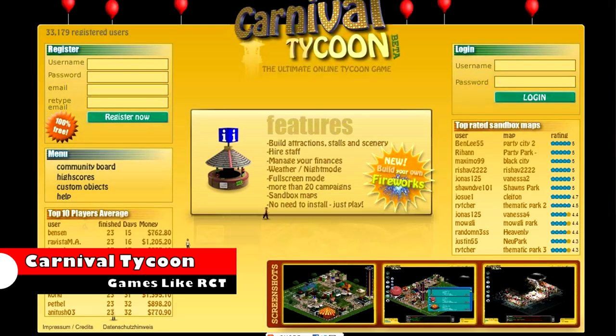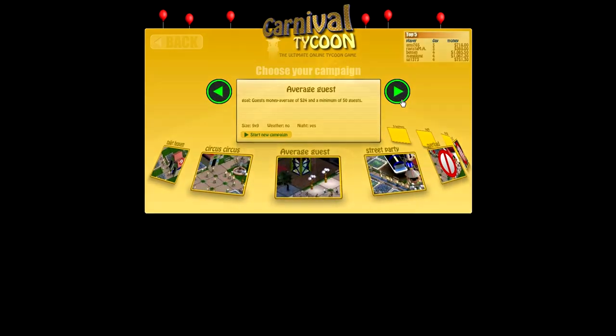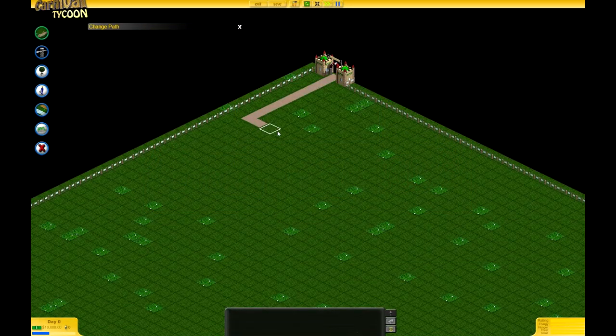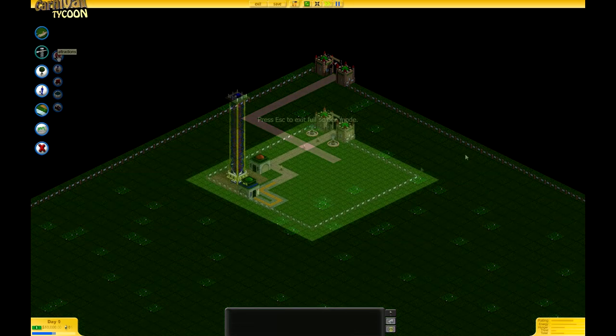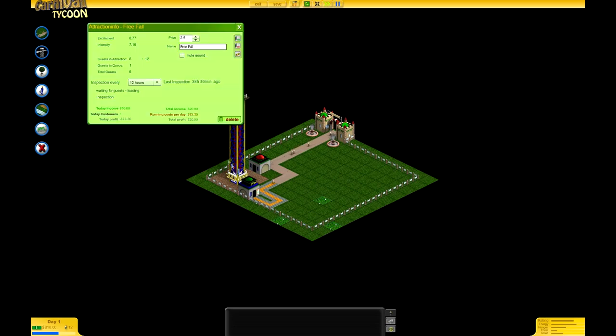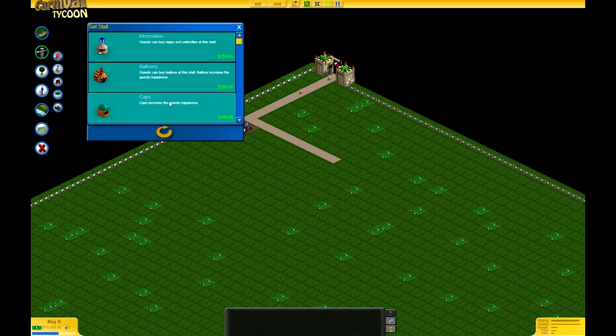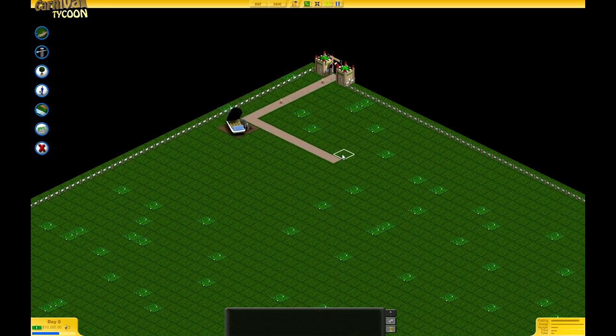Carnival Tycoon takes obvious inspiration from the RollerCoaster Tycoon series and is available online for free. The game challenges you to build a successful carnival, with a heavy emphasis on making sure your visitors are happy. However, you must find the balance between what makes them happy and what is most profitable for you. Carnival Tycoon allows players to build tons of different stalls and rides, allowing you to build the perfect carnival.